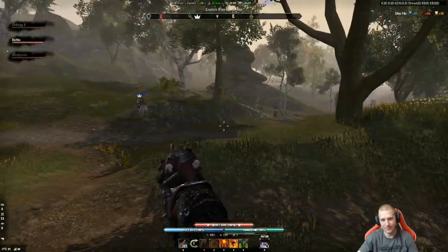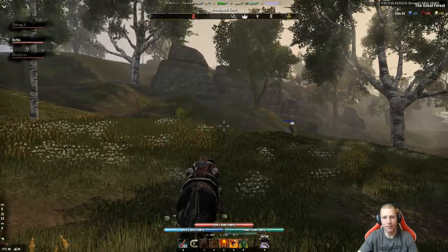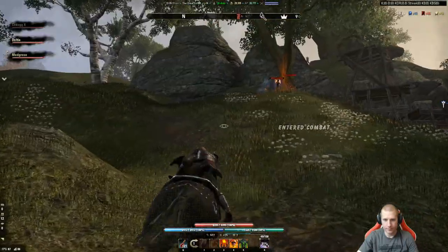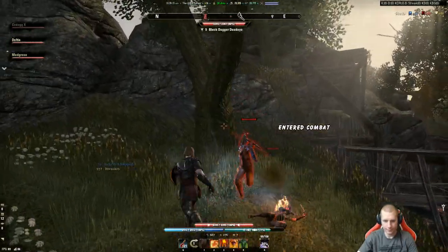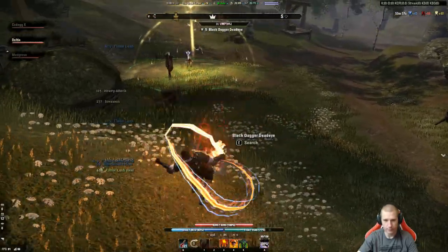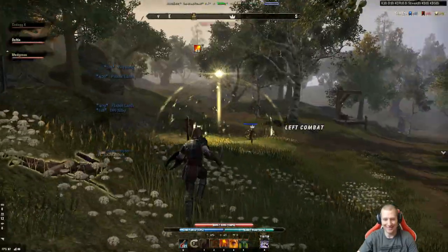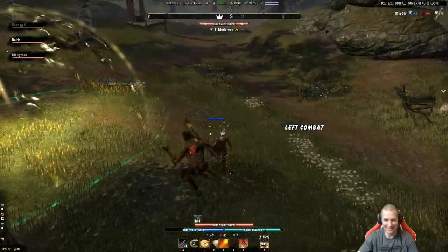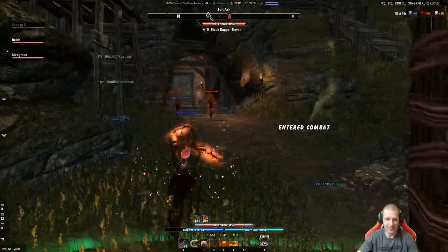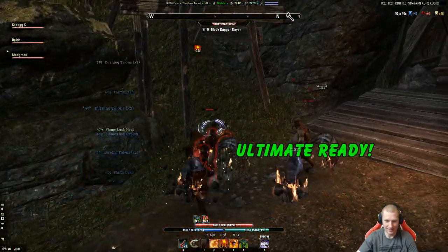I haven't got this one done either - Breakneck Cave. There are enemies here, so I'm going to aggro them. I'll pop the ability to show you - the entrance is over here. You can tell these guys have done this before. That ability helps - it gives people who are trying to find you a way to locate you from a distance, even inside a cave.